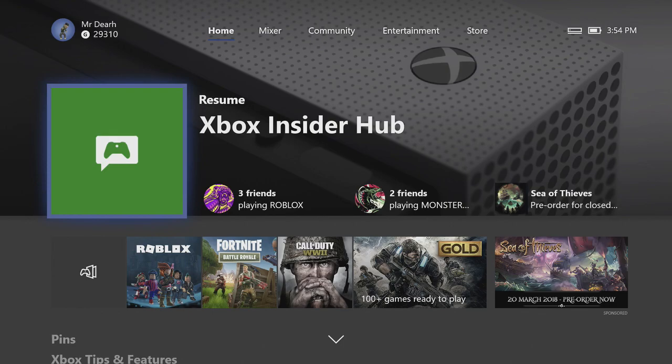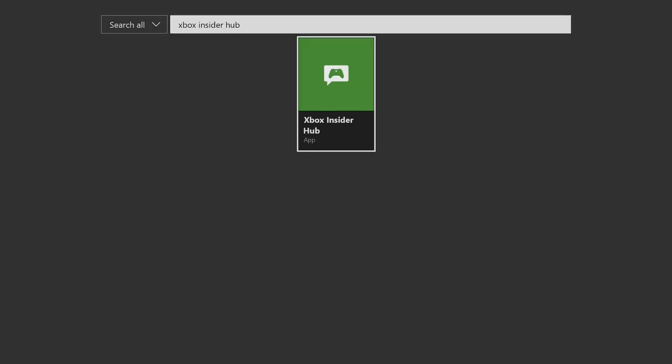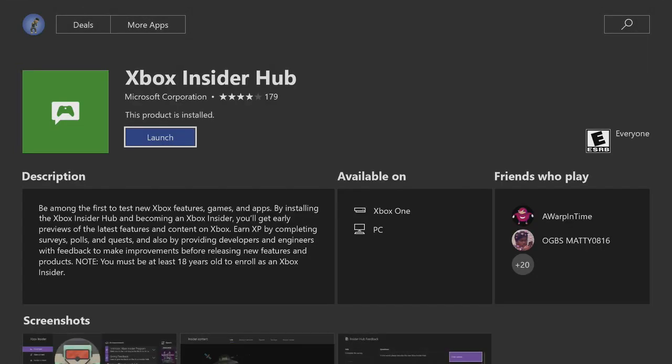All you have to do is go over to the store and search Xbox Insider Hub. Once you type it in, it is going to be right there and all you have to do is click on it and install.